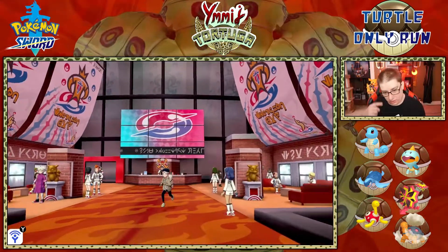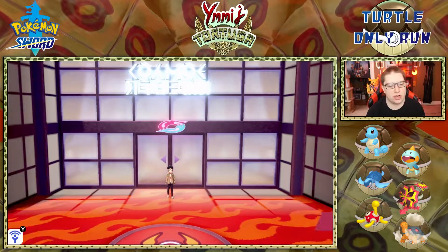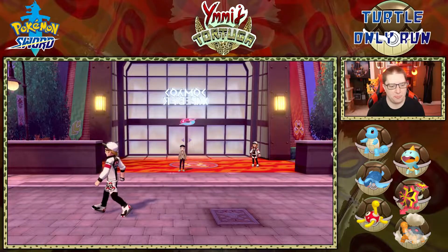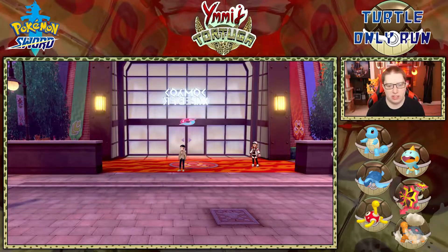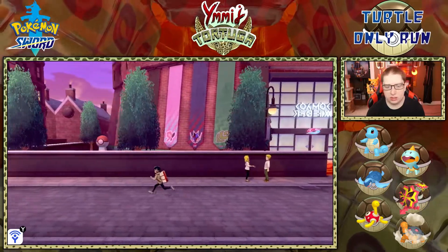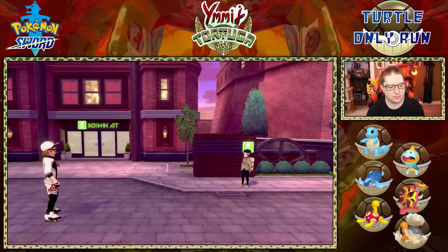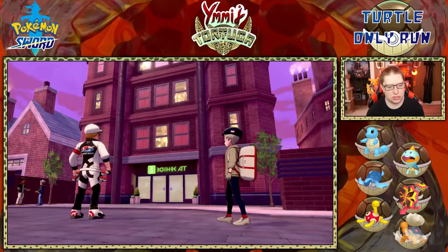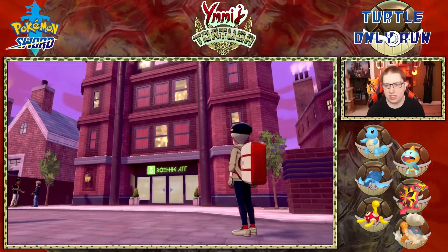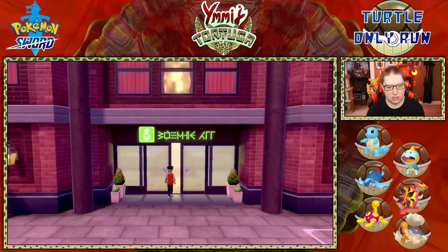We're going to head to the hotel — I think we've got to fight Marnie to start off this episode. They definitely give you some guidance here. I'd like to see some cool Pokémon like the Magmar in the air. Let's go to the stadium.